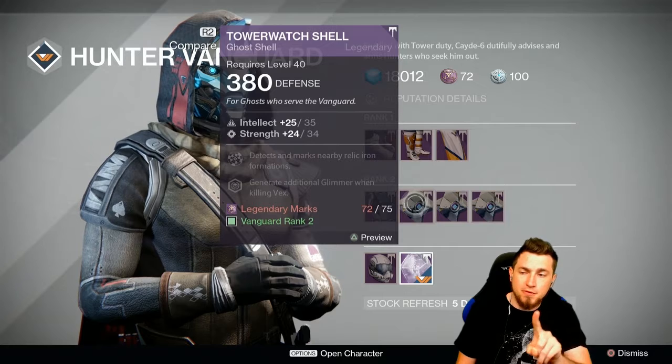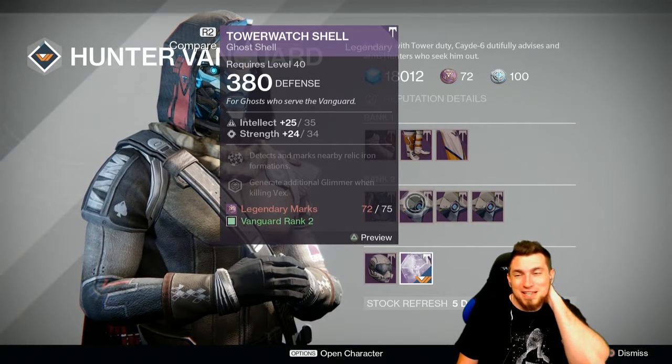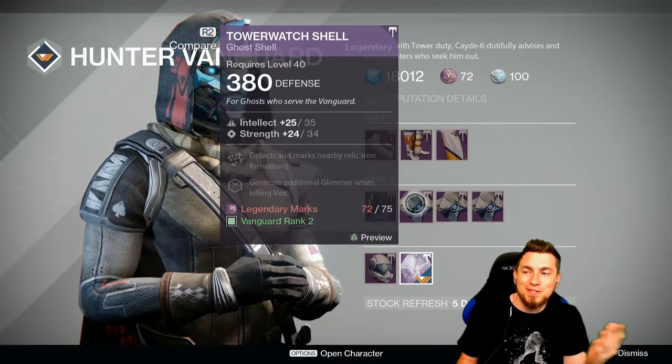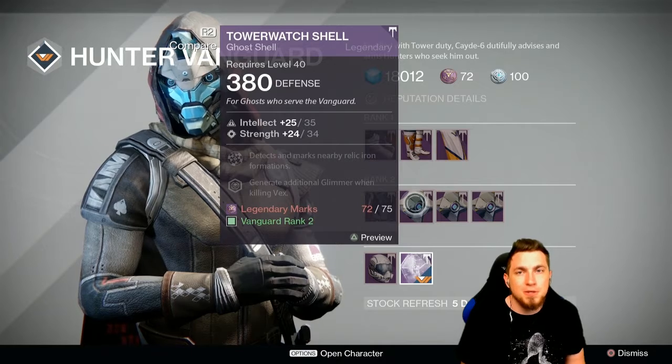Shaq's didn't have much to offer, but the Cayde-6 Ghost is one off from a perfect roll. You'll probably find a Ghost that's a perfect roll sooner or later within the next few weeks, so I probably wouldn't crazy-value this — but it's only 75 Legend Marks, one off from perfect roll. If it's better than your current Ghost, pick this one up.